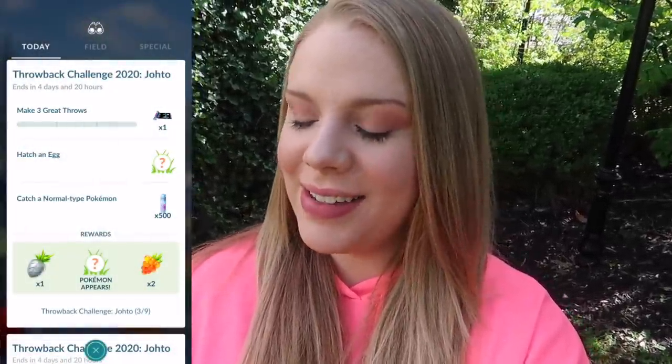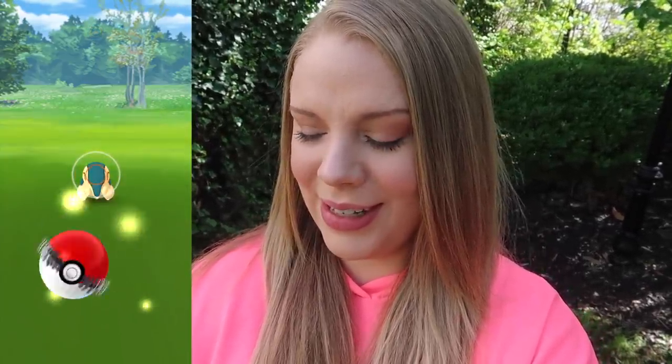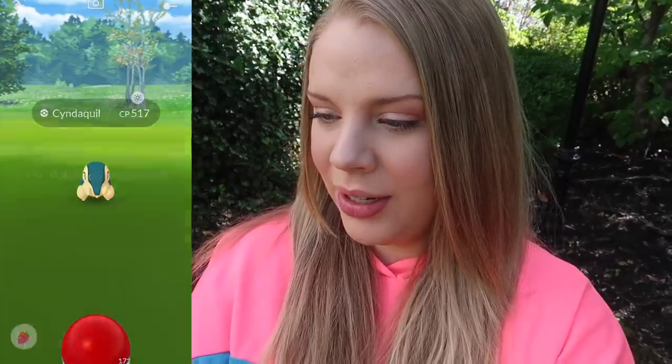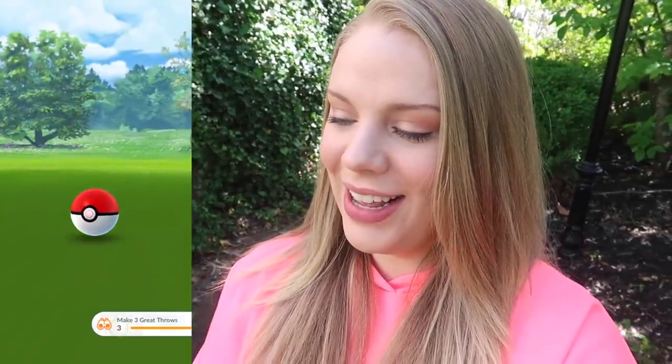Now we're on part three and it says to make three great throws, hatch an egg, and catch a normal type Pokemon. It's really good because it doesn't have to be all in a row — sometimes when it says three great throws in a row that's really hard. We missed the first one — that's kind of a small Pokemon. Let's keep using Pokeballs so it'll keep jumping out. We got a great throw — I hope it jumps out so we can get all three on this Cyndaquil. Great throw number two, and the Cyndaquil stayed in the ball. Let's get a third great throw on this Totodile — we did it! All on the Johto starters. Piece of cake. Now we need to hatch an egg and catch a normal type Pokemon.